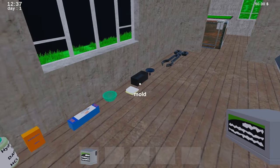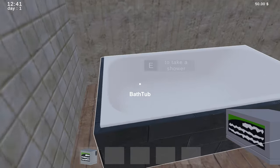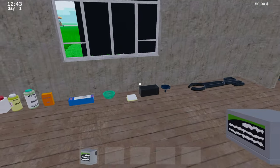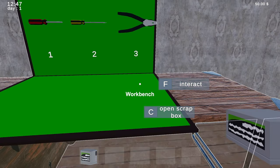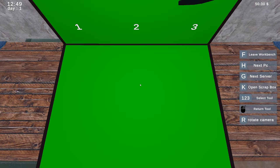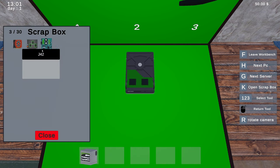I can't put that in there. I'm super confused — it said to mix chemicals and stuff. I don't need to take a shower, I need to figure this out. We can open scrap box from here, we can also go to next server. Okay, let's see here — maybe the power supply is junk and that's why it's a problem.